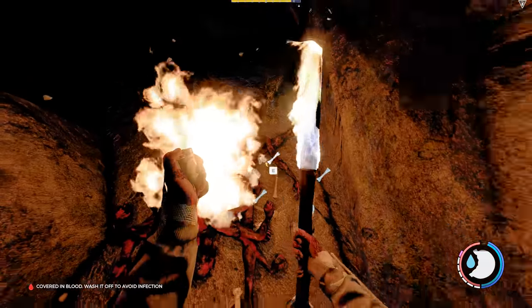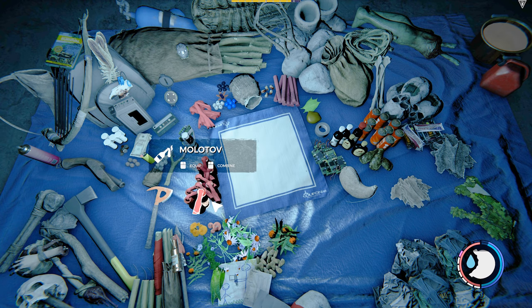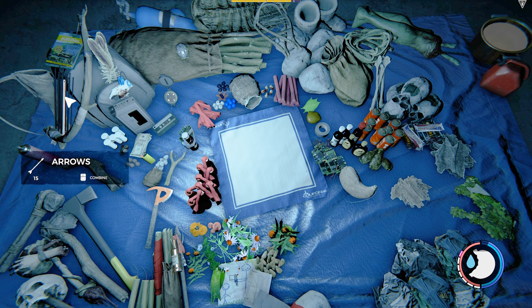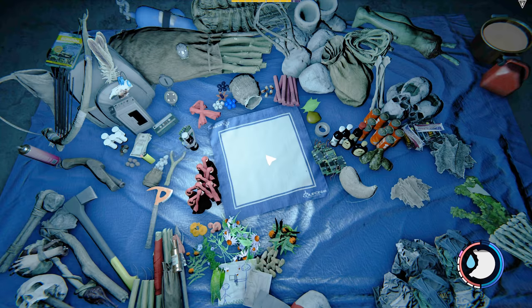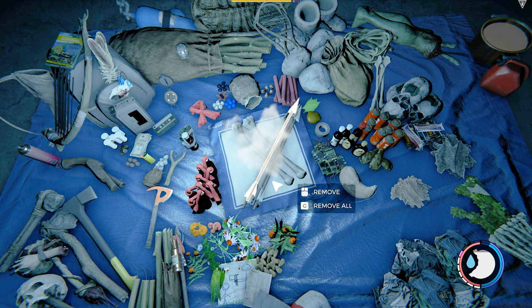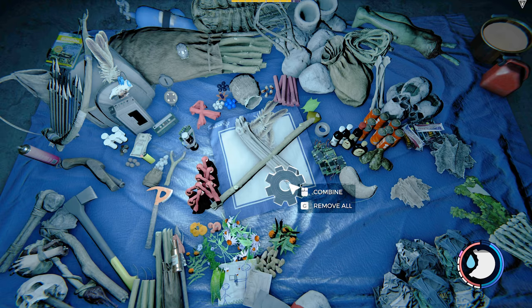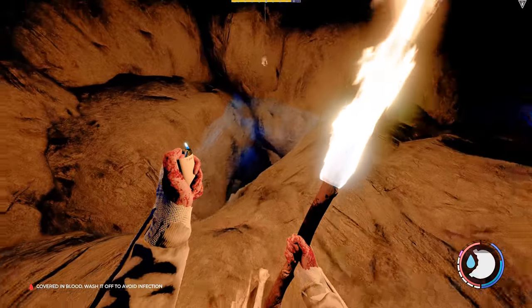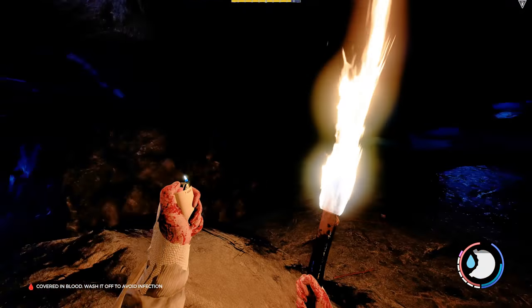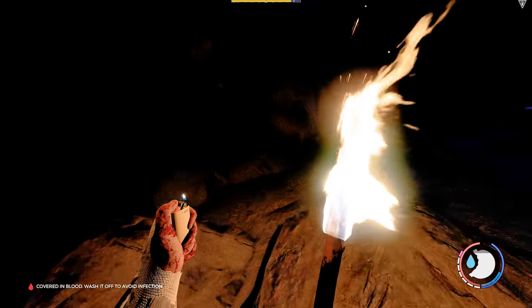Bone arrows have become completely redundant ever since modern arrows were added to the game — I don't think they thought it through too well. I can't use any of these bones because I've got no cloth; I've only got two pieces left. I could just make some bone arrows to save wasting them. This is that deep pool — it goes very deep and there's nothing at the bottom of it, unless they changed it.